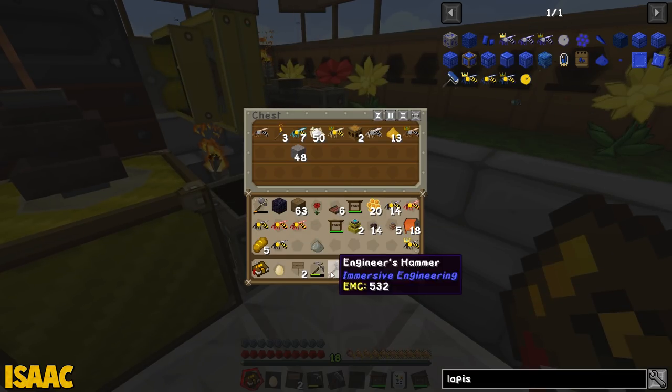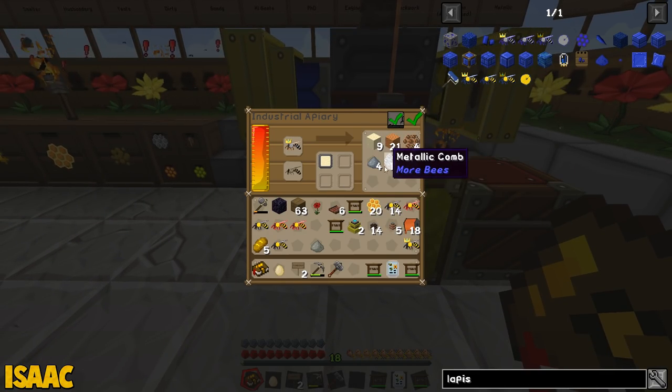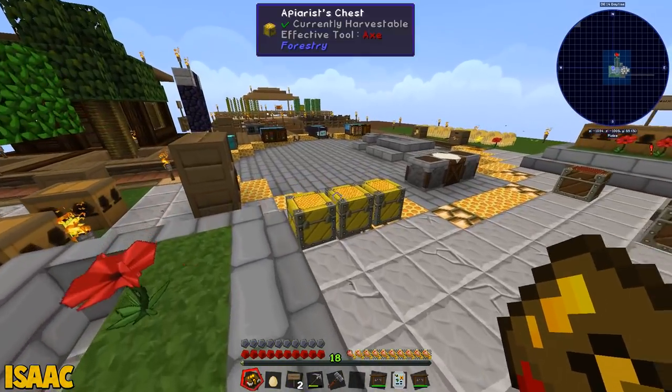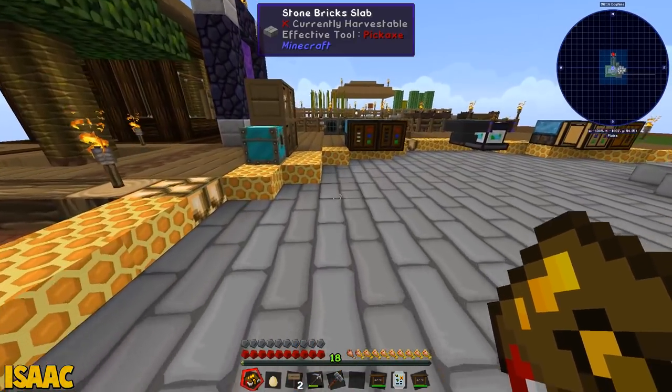Did a bee... what happens with the bees if the inventory is full? I don't know. I feel like I've lost a bee — have you lost a bee to the cause? I think I lost a bee to the cause, Nick. We are getting a lot of metallic comb, though, and I've got iron dust and tin dust. So we're starting to get somewhere slowly.